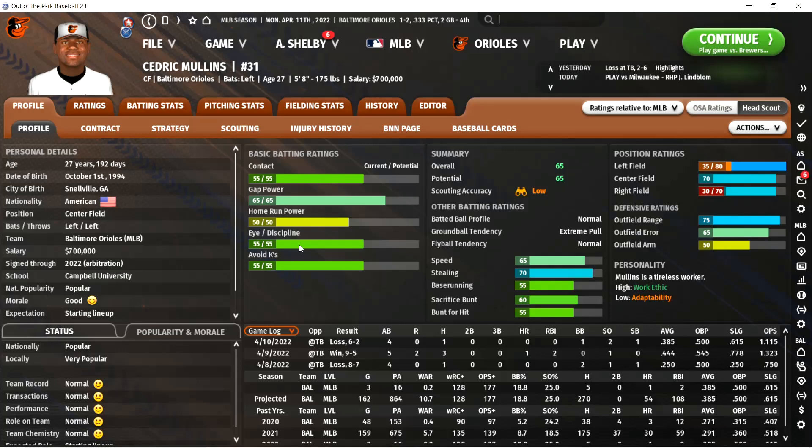Next up is eye. Eye is kind of like how often a player walks — a player with a lower eye might be more aggressive, while a player with a higher eye rating is more selective and will see more pitches. I actually started emphasizing this one less after Alex's video, when he put it in the context of avoid Ks. I care less about eye and discipline now — contact, home run power, and avoid Ks are definitely the big three. That's why in the default draft and trade screen, those are the three you see, because those are the three you should care about the most.